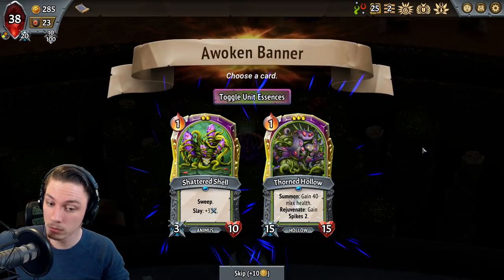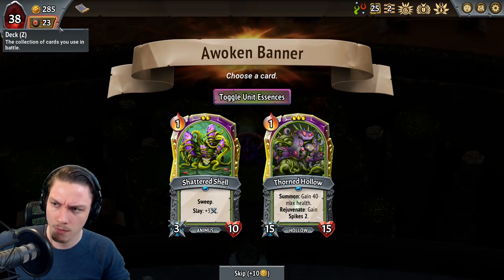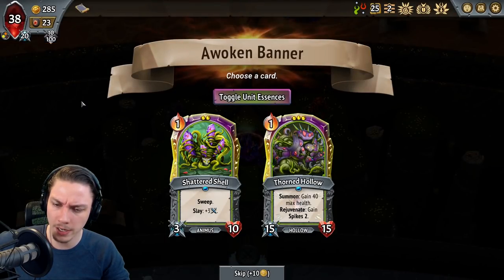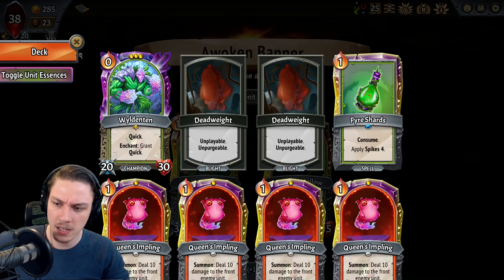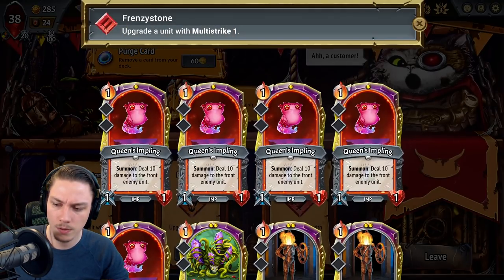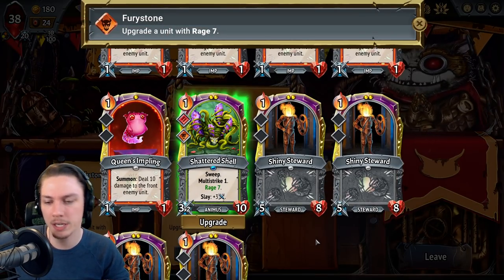Multi-Strike. Shattered Shell. That's a great unit. So why is that annoying if it's a great unit? Well, it's annoying because I've just lost the ability to actually micro where it goes. Putting that on the same floor as Wildenton so that it's quick with Multi-Strike is huge.